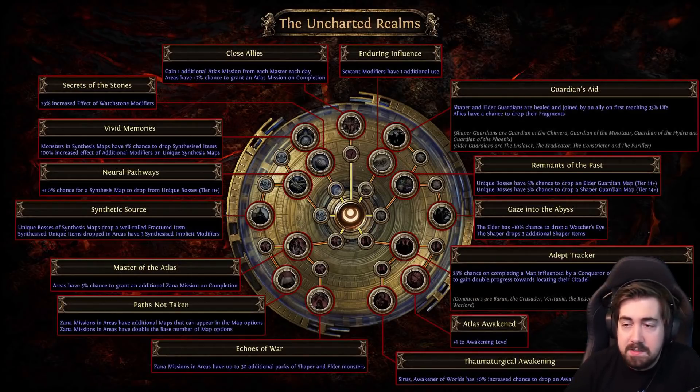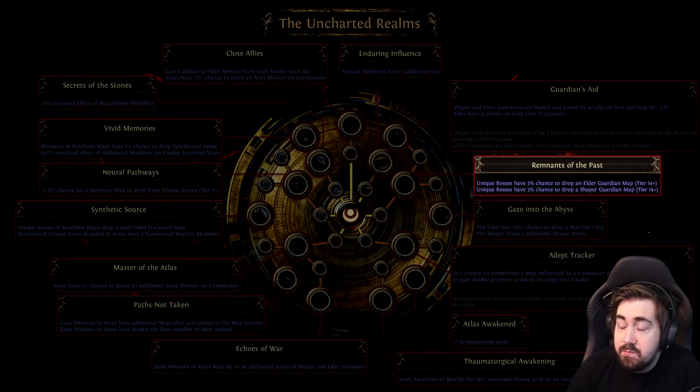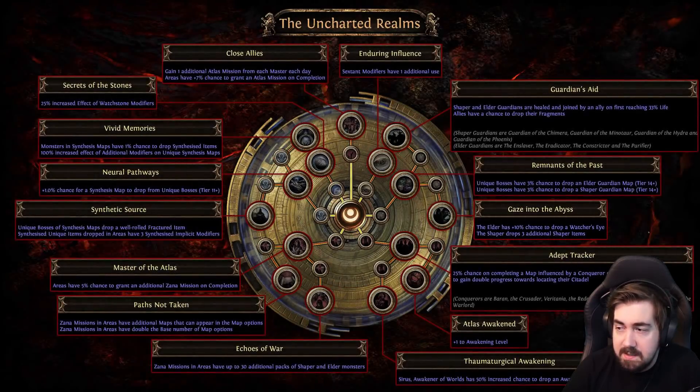In Uncharted Realms, they've really done a good job of making the respec currency feel more worthwhile, so you do want to respec quite regularly. Close Allies is honestly my favorite thing — I initially didn't like it when it first came out, but it's just huge the amount of missions you end up getting. Remnants of the Past is really good to passively have — you get a bunch of Shaper and Elder maps, so that's probably my second favorite. On hardcore with a really powerful build you can do Guardians Aid, and on softcore definitely enjoy that.